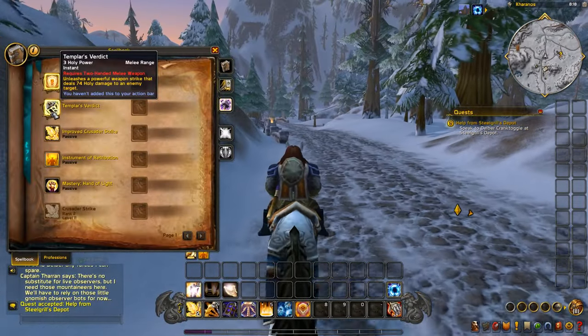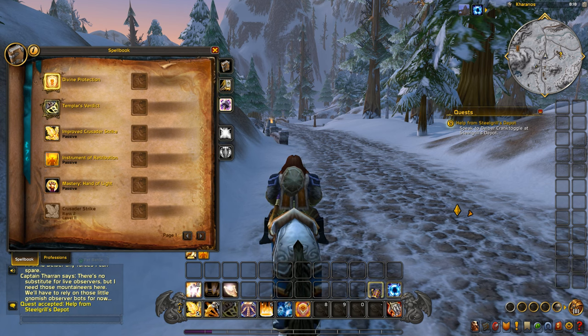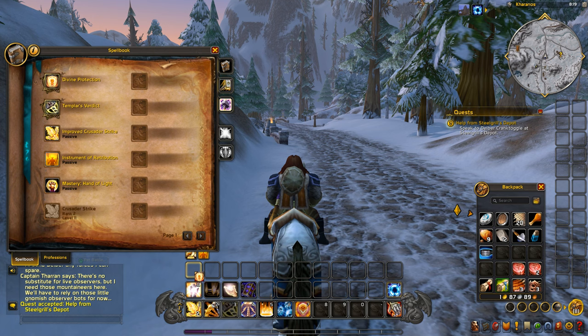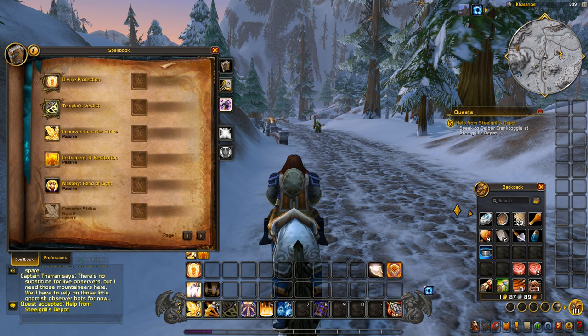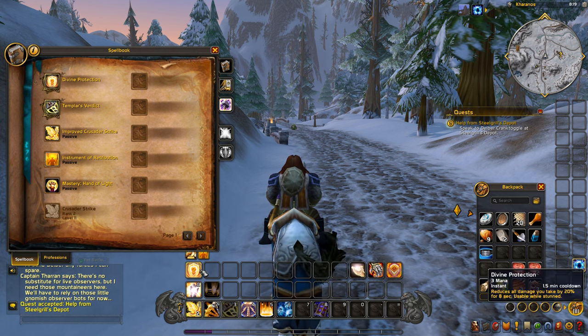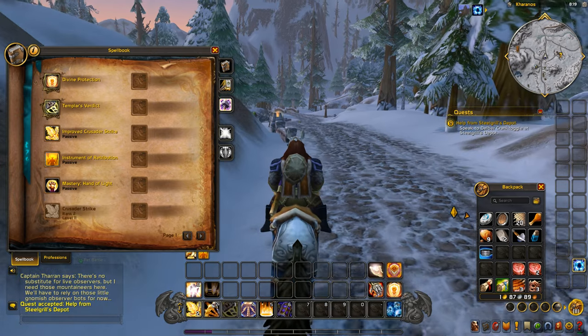We need to open the spellbook to add new abilities. We need to put Templar's Verdict on our bar and get rid of some spells we won't be using now that we're switching to a two-hander. We also got Divine Protection and Divine Shield. These are like forbearance abilities, so I'll put those over there for now — mount here so I don't get confused, defensives together, and heals over here.